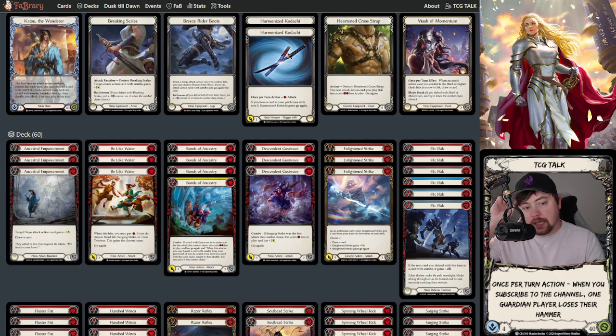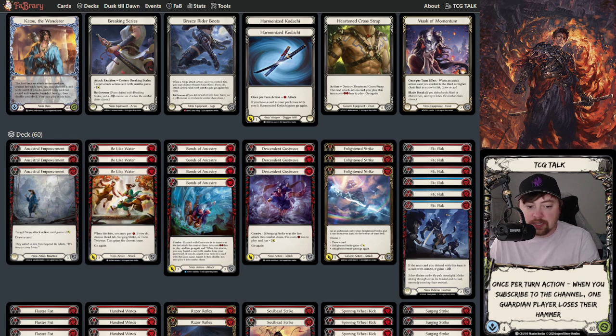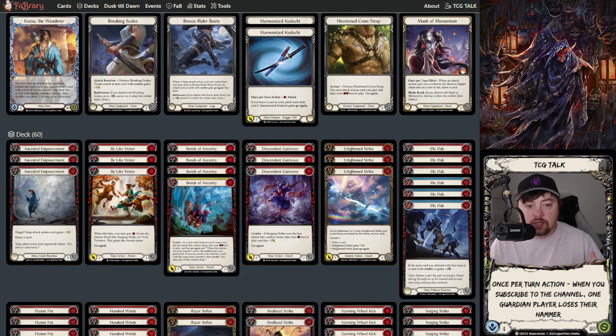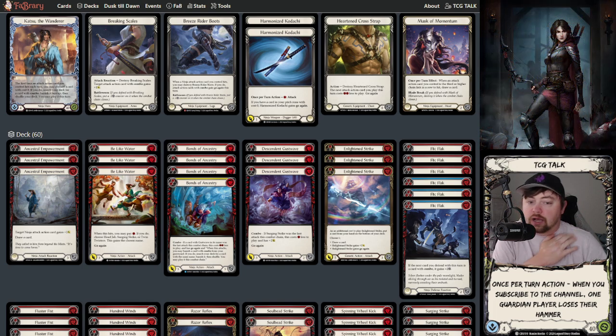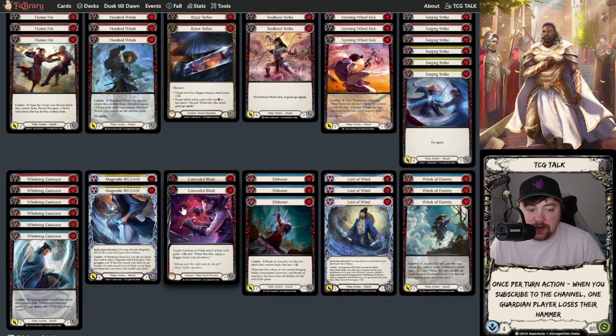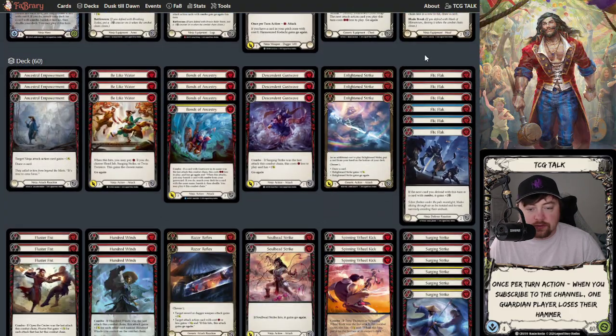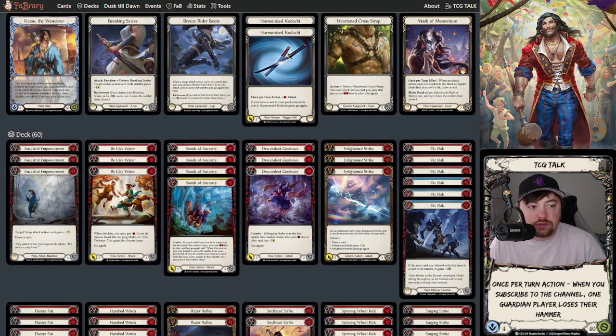There might be some card differences from what people are running, but this is the typical Bonds build you'll see. As we said in our last video — go check it out — one of the biggest deck building principles is 12 to 18 blues depending on the deck. Most of these have 12 to 17. Most of them only have 12 or fewer non-attacks. In this list we have three Ancestral Empowerment, two Razor Reflexes, two Concealed Blades — that's seven — plus Flick Flack brings it to 13 non-attack cards.